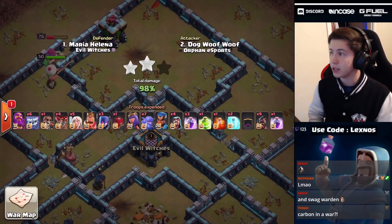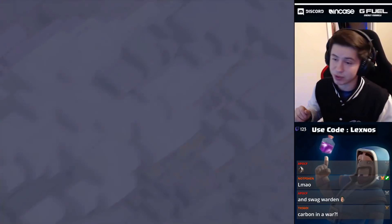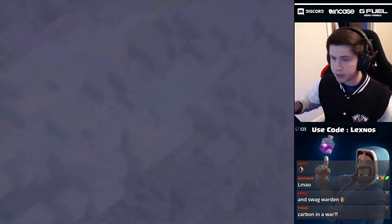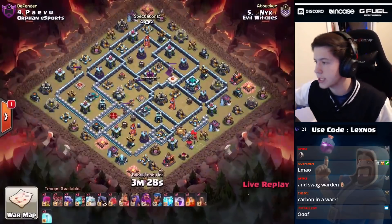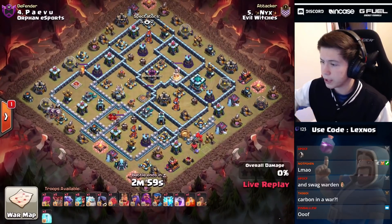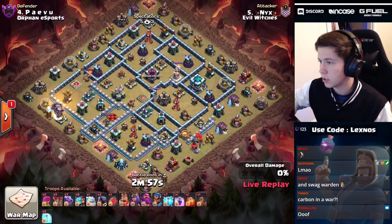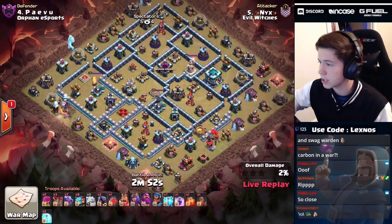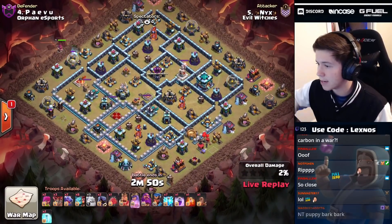Dog Wolf Wolf comes in with 98% and we're basically tied two to two. The next attack's already live - no time to spare. Evil Witches are coming in with what looks like a flybird, trying to funnel over here at eight o'clock with some loons - but we find a bunch of teslas! They're bringing seven zaps and a quake to this flybird attack, plus a poison spell.